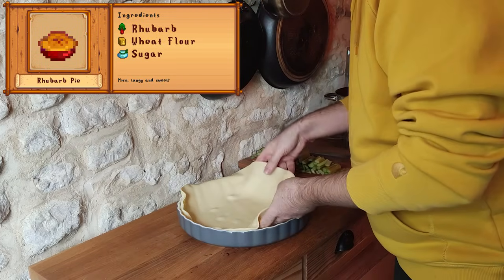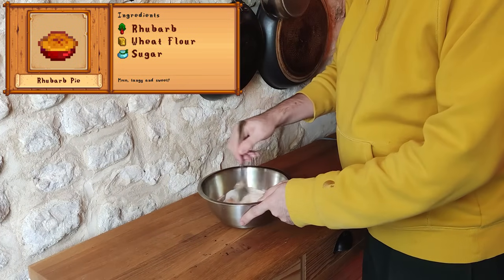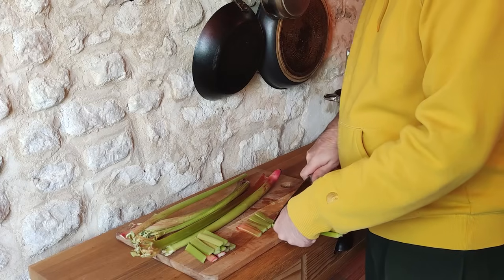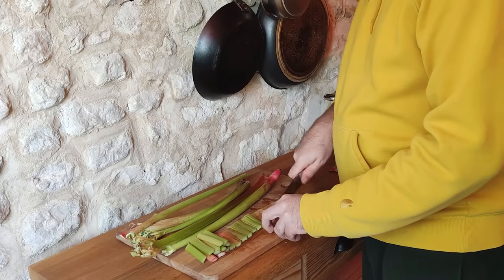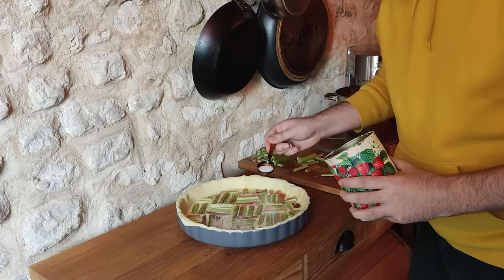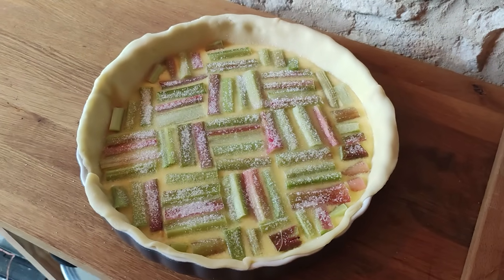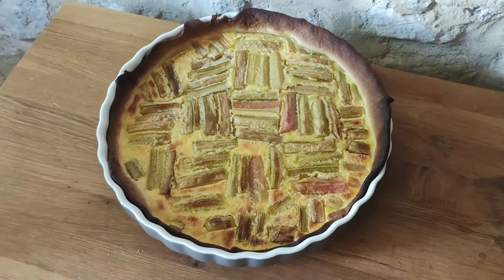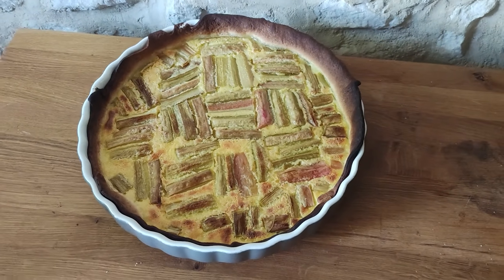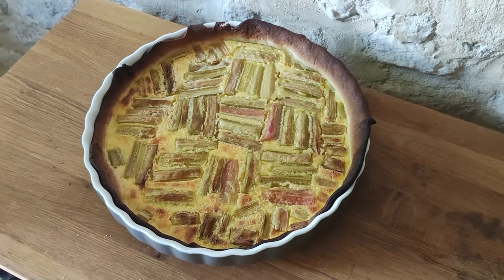While we're here, let's make some rhubarb pie. I'm preparing a quick mixture of egg, sugar, and cream to serve as a base. Then the rhubarb stalks are chopped into equal-length logs, placed into the dish and arranged in a nice pattern, then sprinkled with sugar. After baking, I'd say it looks good but it isn't sweet enough — maybe using rhubarb jam as the base instead of the egg mixture would have worked better.